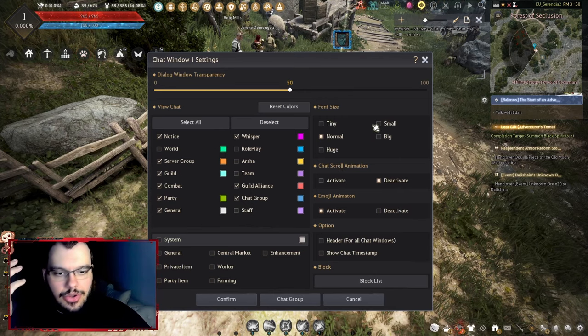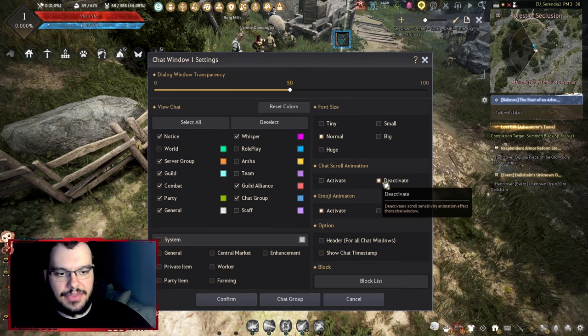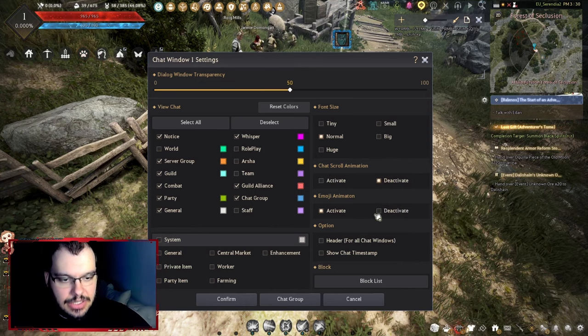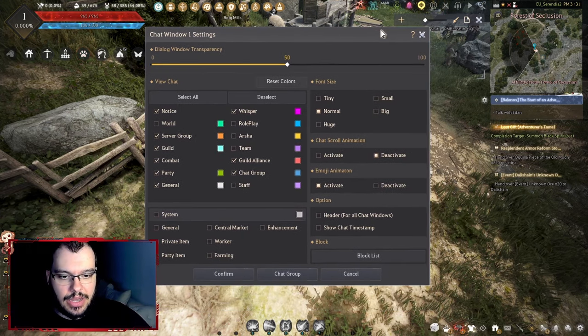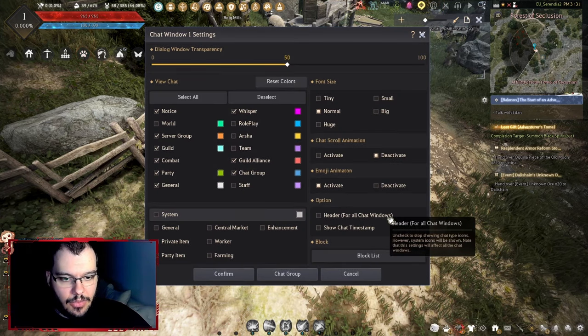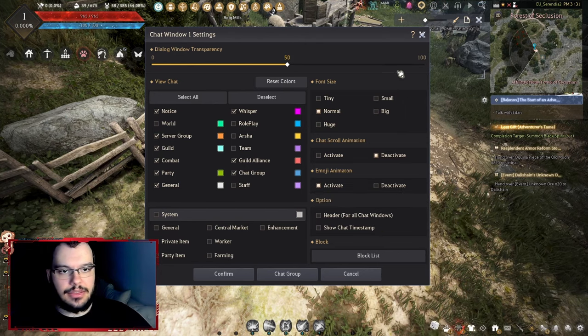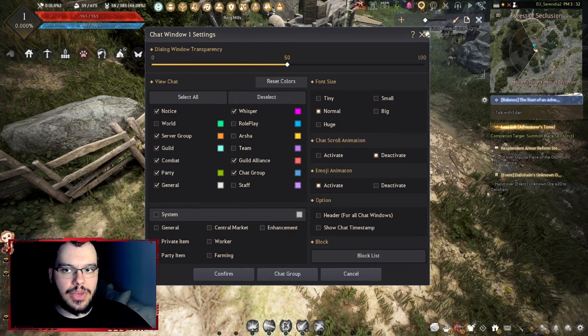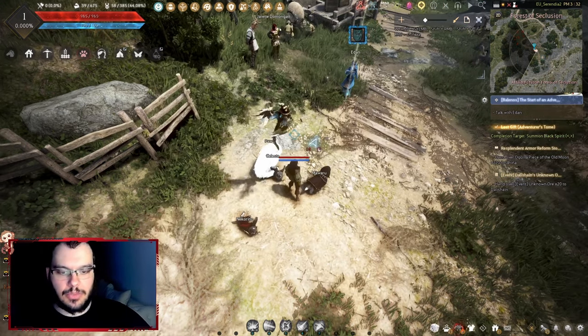For font size, you know what to do. Chat scroll animation — I deactivate every sort of useless animation. Make sure you have chat transparency at 50. There are also emojis in the game that are animated — if you have emoji animation turned off, they just show as static pictures.